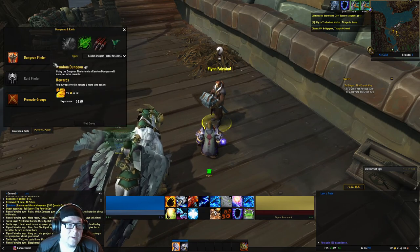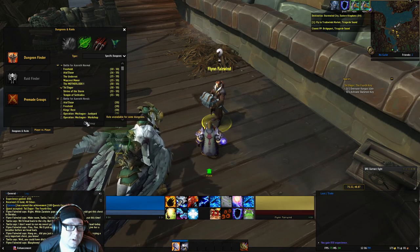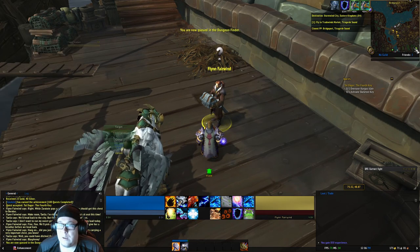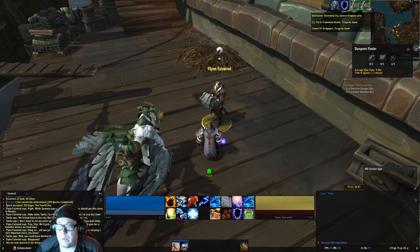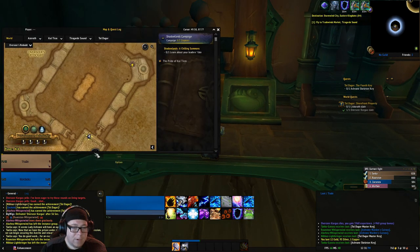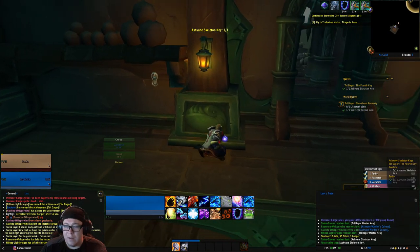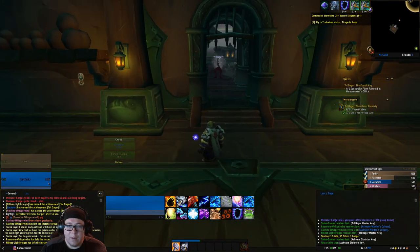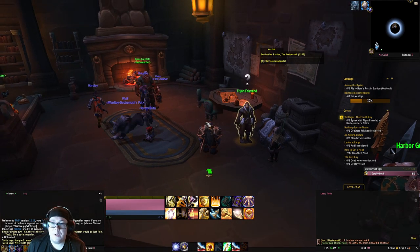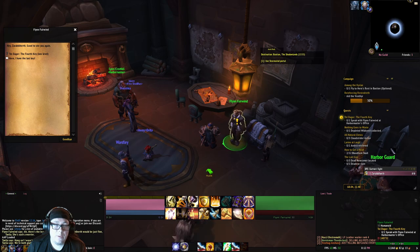This is the first dungeon that we have to do. We are going to queue for the specific dungeon, Taoagador. Once we make it here on the map, which is right at the Knight Captain boss, we want to click on these keys and loot that skeleton key. After we have completed Taoagador and killed the Overseer and got the key, we need to make our way back to the Harbormaster's office and talk to Flynn Fairwind.